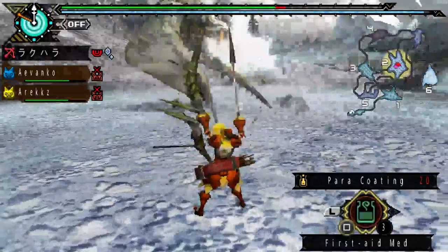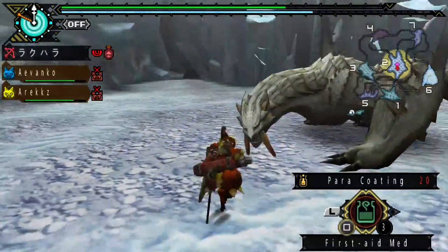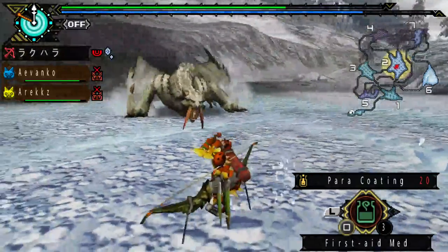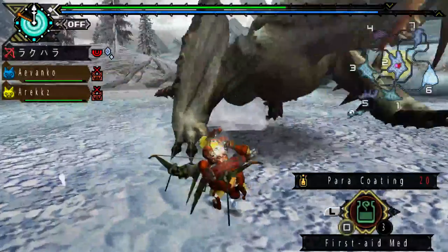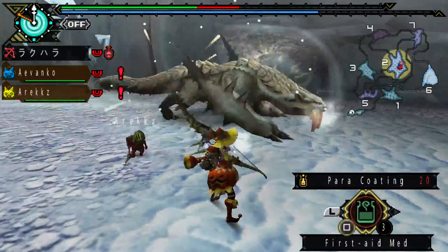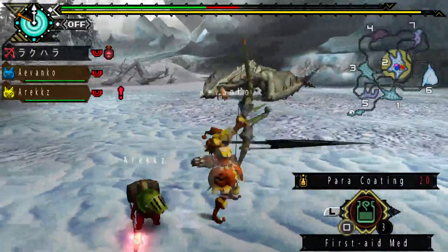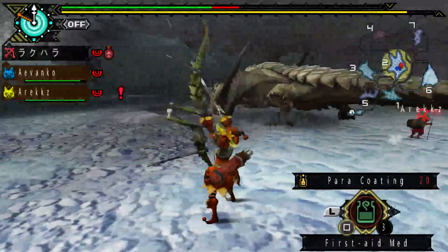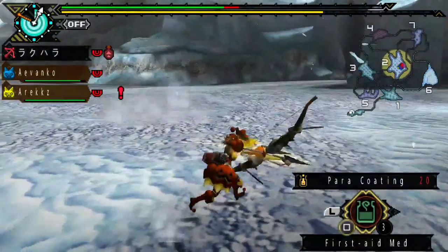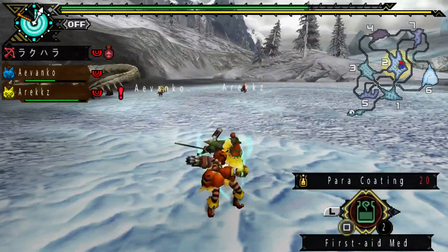I'm just going to save that last poison coating because I'm definitely not going to be able to poison him with just one coating left. He's angry. My cats are still down — they're not here yet. He's really difficult to deal with because he's so fast, and especially when he enrages, he's even faster. I flinched him — interesting. I need to find an opportunity to heal up because I don't want to get combo'd by him again. He's distracted by my cats — I should take the chance to heal up.